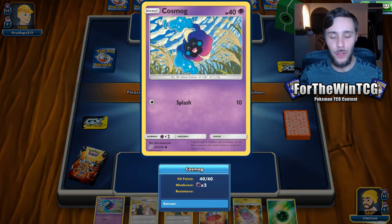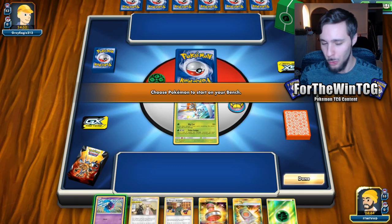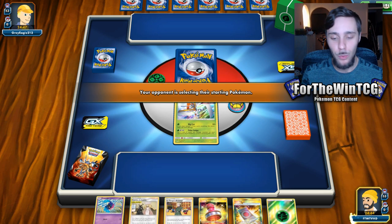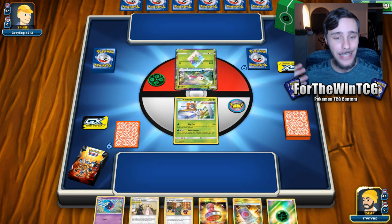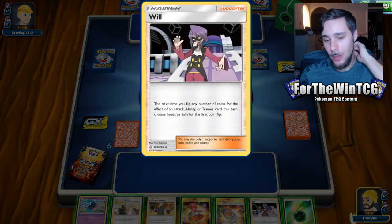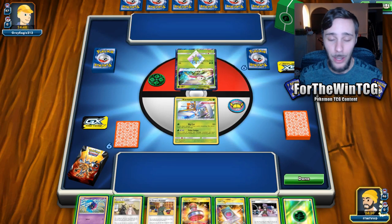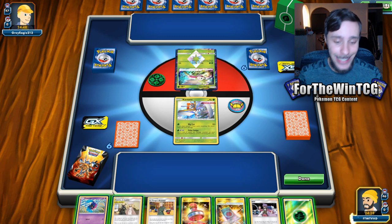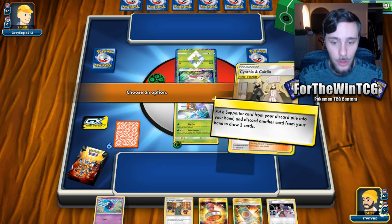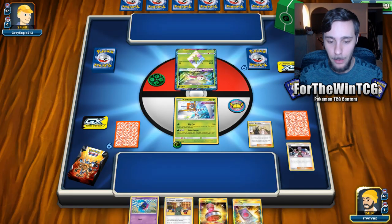The reason why I chose Cosmog is for a few reasons: it has a free retreat, it's easy to knock out which actually can help us, it works with the Spell Tag, and it doesn't have an ability. The reason we don't want Pokemon with abilities is because we're using the Greens Mismagius strategy. Obviously we have Will here as well to guarantee the flip that False Swipe does, and Lieutenant Surge to allow us to play multiple supporters at once.